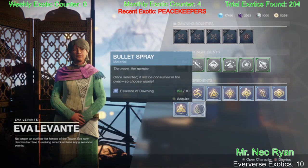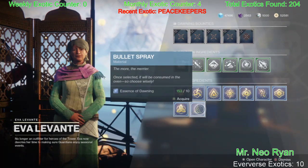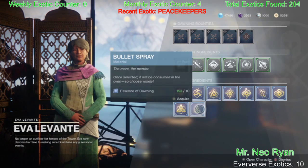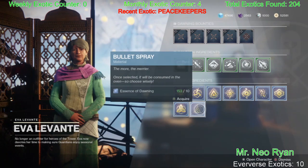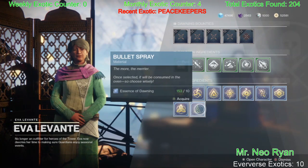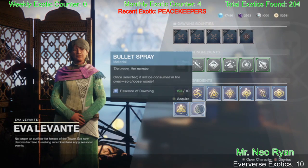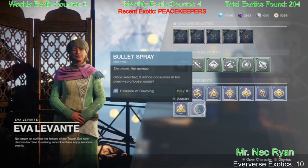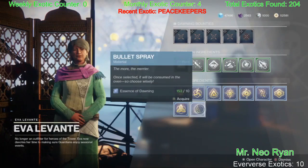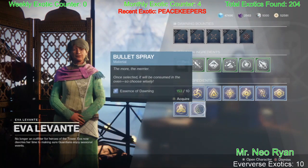Last but not least, you get Bullet Spray from SMG, LMG, and auto rifle kills. Get multiple kills with your SMG, LMG, or auto rifle. Weapons like Bad Juju, Antilantum, the D-Light machine gun, Thunder Lord — and you're bound to get it. As usual guys, if that helped you out, I'm glad I was here to help. Hit that like button — Mr. Neo Ryan out, deuces.